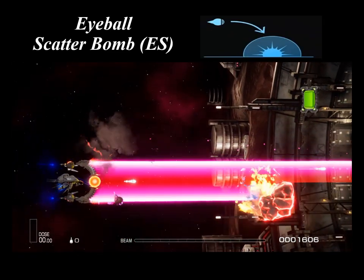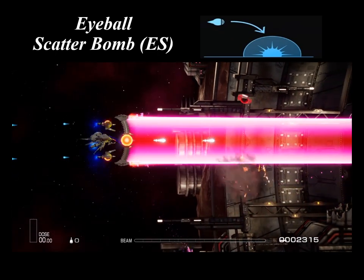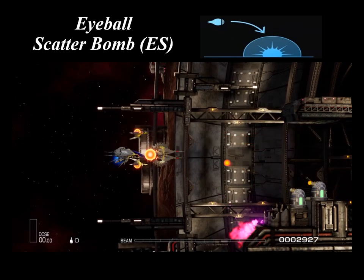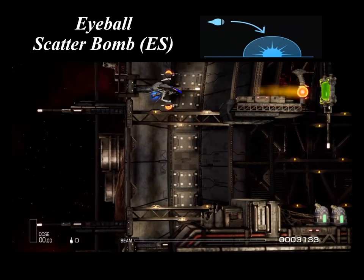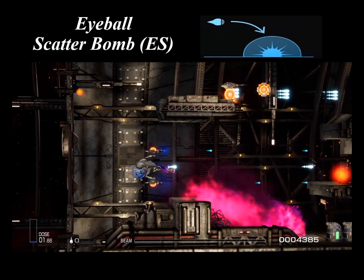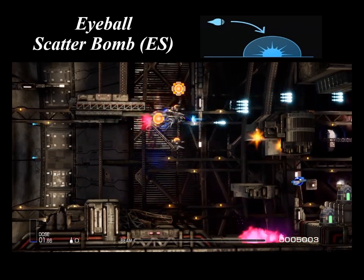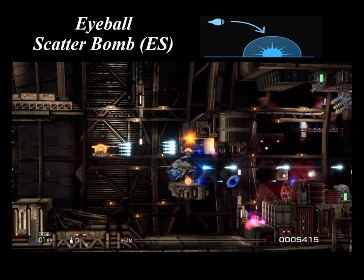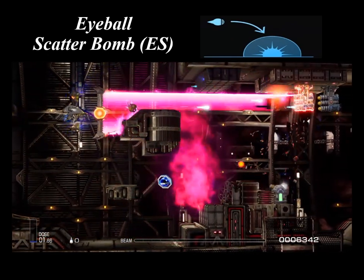The Eyeball Scatter Bomb is a cluster bomb developed for Bidocraft. It scatters on landing, releasing destructive energy. When fired, it is dropped slightly forward with the craft in a parabolic way, and upon impact, the bomb spreads forward, damaging whatever it touches. These Eyeball Scatter Bombs are very effective in rough terrain with hills, valleys, or crevices. The Eyeball Scatter Bombs are exclusive to the Bidocrafts, however you can use them on customizable R-Type Crafts as well.